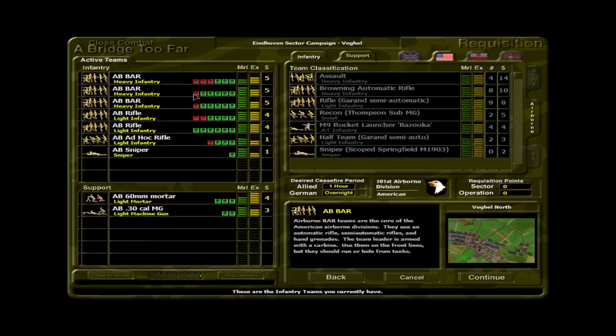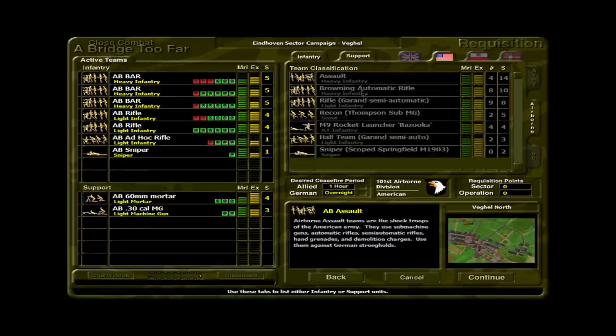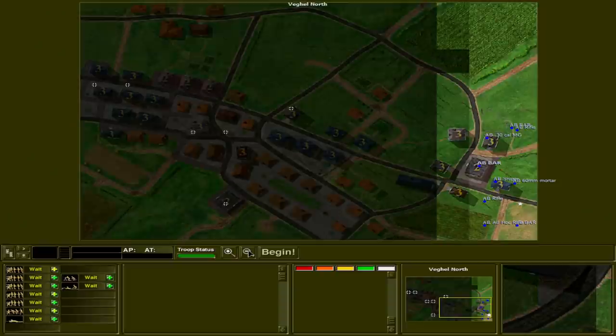I think the next battle after this will be the Battle for the Saun Bridge, which we'll also likely play in today's video — one of the most important battles because it's the first major bridge that 30 Corps has to cross. We've added a 60mm mortar and a .30 caliber machine gun to this formation, we also have a sniper, along with a fairly heavy infantry complement of three BAR sections, two full rifle sections, and an ad hoc rifle section.